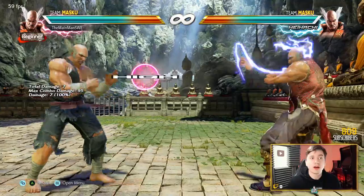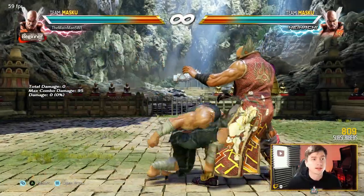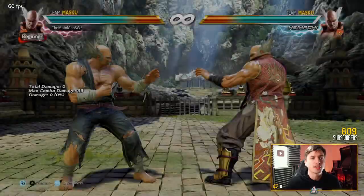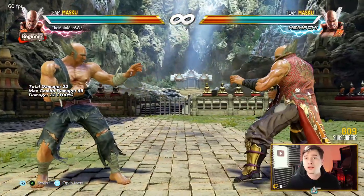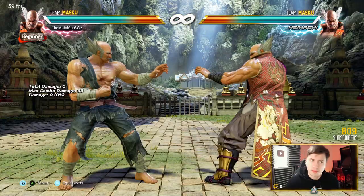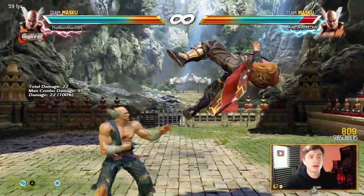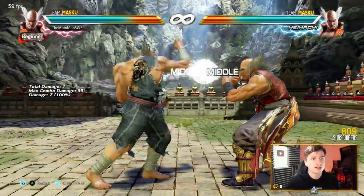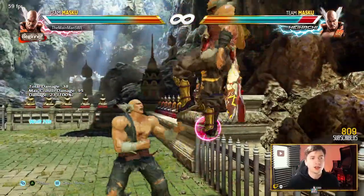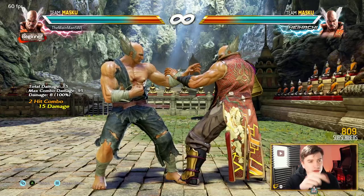And then you have Electric, which is plus 5 on block and launches for enormous damage. Your opponent never really wants to duck Heihachi. Why? Because of the Demon Uppercut: super long range, super damaging launcher that tracks to both sides, has crazy range, and evades a lot of mids going in. If your opponent plays a character that can't punish this move properly, throw it all day long — it's pretty much OP. Electric and Demon Uppercut together on a character that can't punish Demon Uppercut — you're starting to see the pressure here. We do not need the classic 50-50.